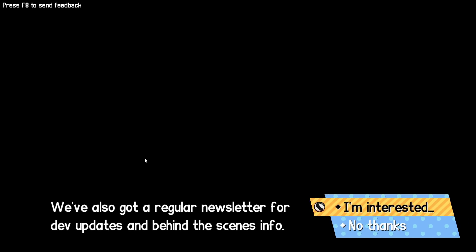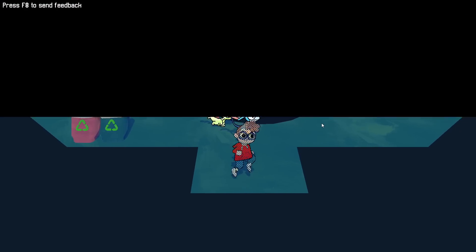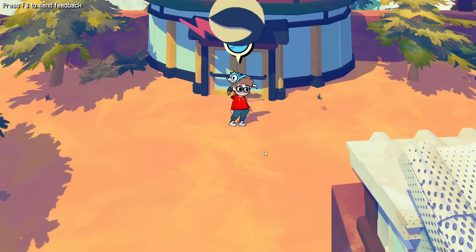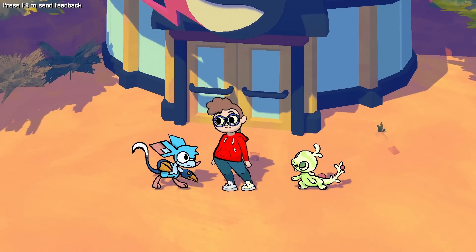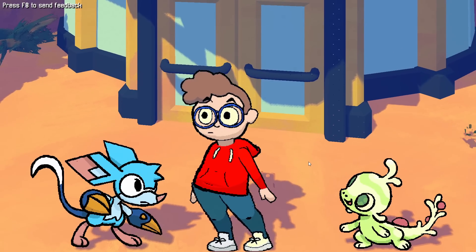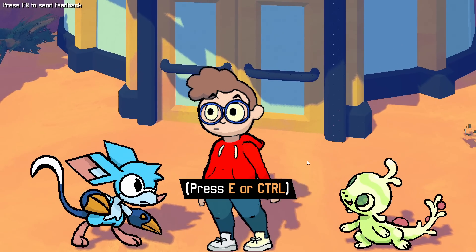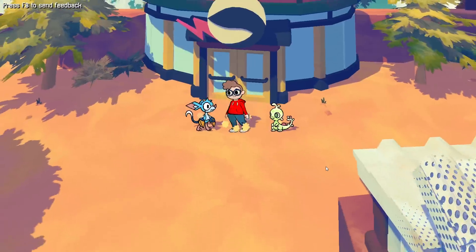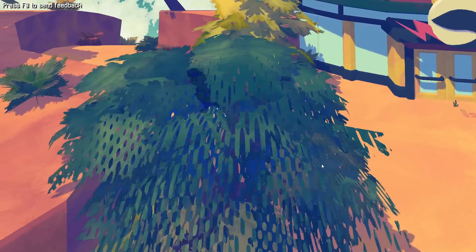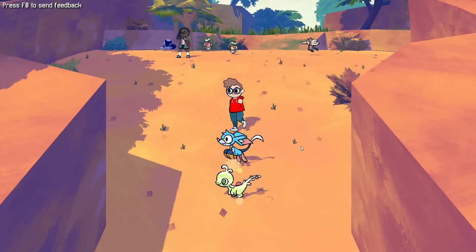No! You've got to be kidding me! When the full game releases, you'll be able to continue from this save file. For now, feel free to continue exploring the demo area and playing with nearby beasties. We've also got a regular newsletter. Okay, so we can still play apparently. You learned how to jump - press E or control. I am at least going to go and do another fight or so.